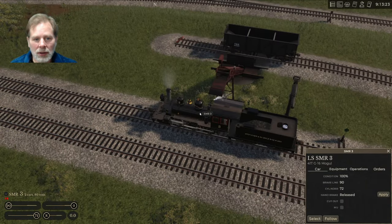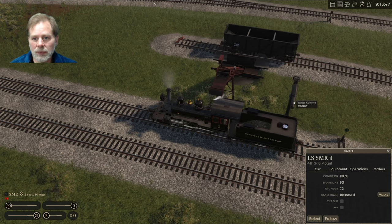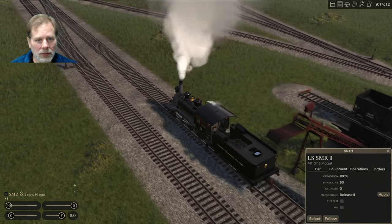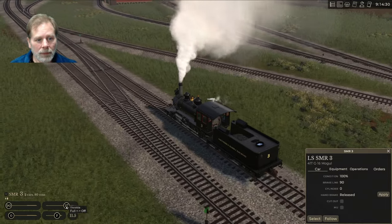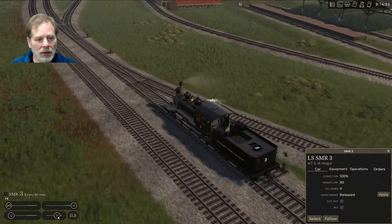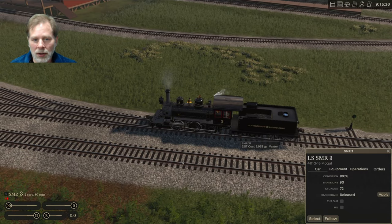We'll set this up — that puts our player in — and we're finished with the water. We'll stow that and get the train moving. We just need to get past this switch, then go back and hook up to the train and bring it into the shop.